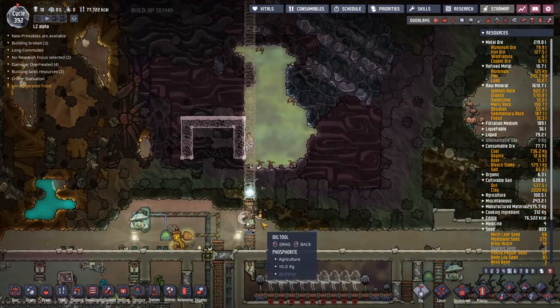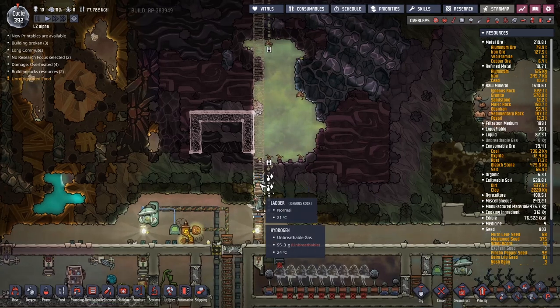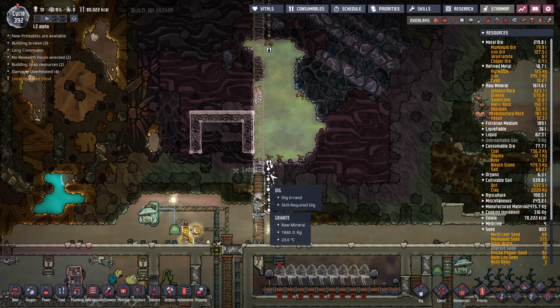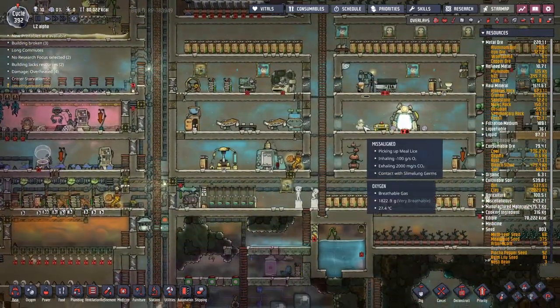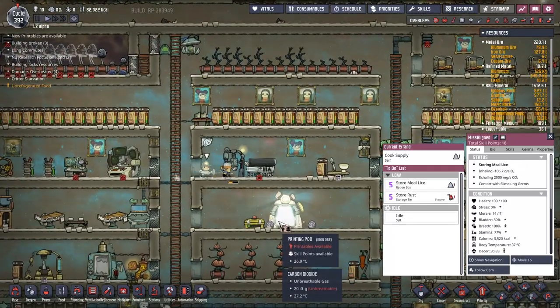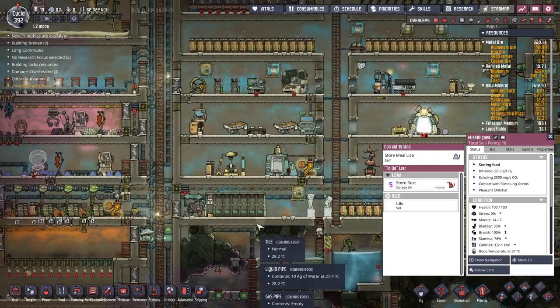We have the perennial issue here that because only one duplicant can get on a ladder at any one time, only one will come along and work at this. So I'm going to make a nice little dig down the side here. This should hopefully bring Miss Align to the game. She's sorting out the food supply right now, which is very important work, but it turns out all of these are still being used up.